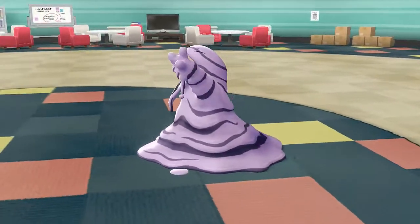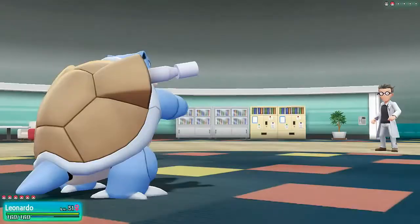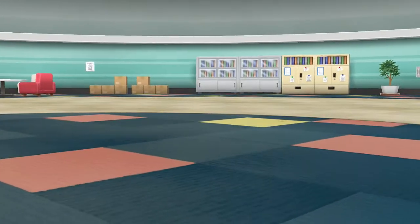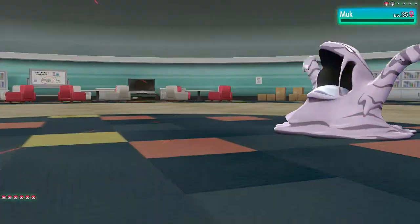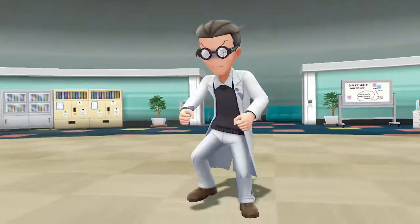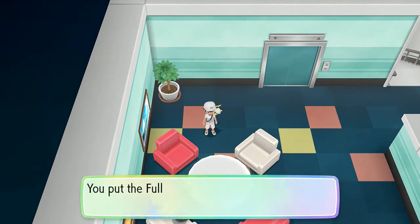Travis also has a Muk, so let's switch to Smasher and take it out. I upload maybe five episodes of this walkthrough per week. I'm predicting the future — by the time this episode comes out, my Pokemon Snap walkthrough will already be uploaded. Come October 1st when this comes out, Pokemon Snap will have been up — maybe two episodes, I don't even know.